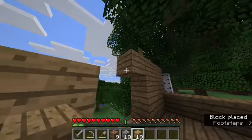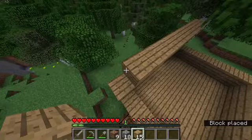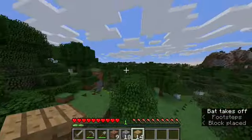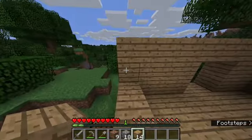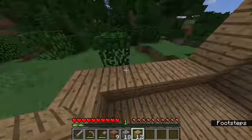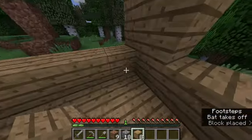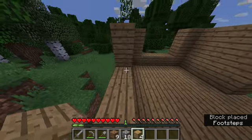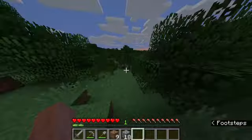Let's keep building. I'll do that across — that gives us a doorway, then I'll have to make some doors. This is actually our first night in Fire Ranch, it's going to be a bit freaky. I'm going to leave some spaces for the windows. I've got four planks left and I'll probably make some more windows.